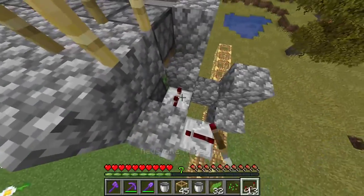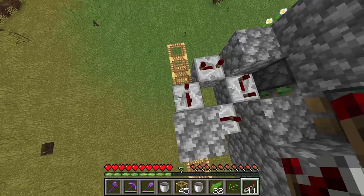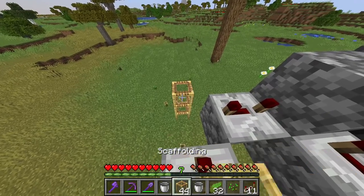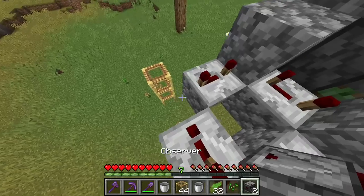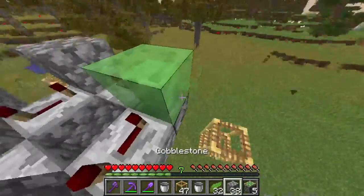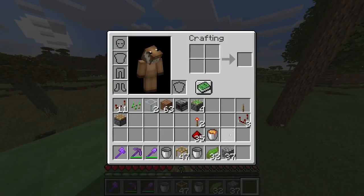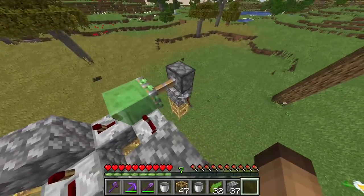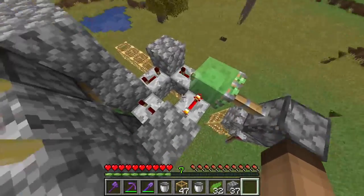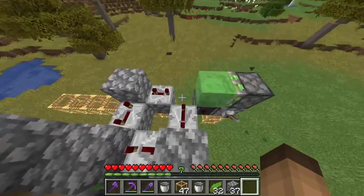Now you're going to take your redstone repeaters. Set three of them to four ticks — one, two, three — and the last one to three ticks, because this will be a 15 tick clock. Now we're going to place an observer here, a slime block on top of the observer. You're going to place cobblestone here, a sticky piston on top of it, and a lever here. Now you have a switch for the farm. This will turn on the redstone clock and it will work. Take it away and the redstone clock stops and the farm is turned off.